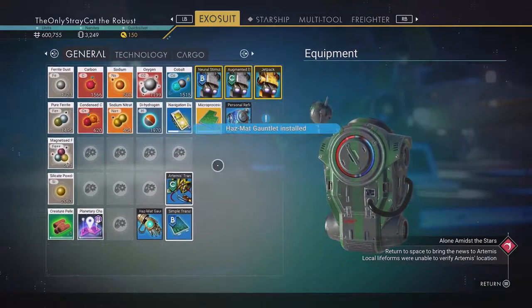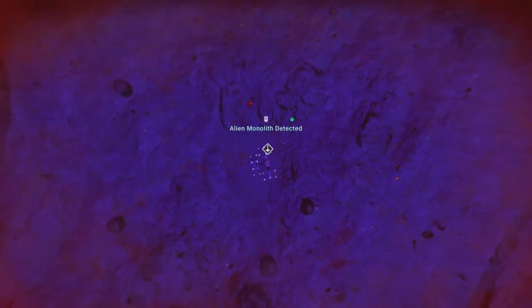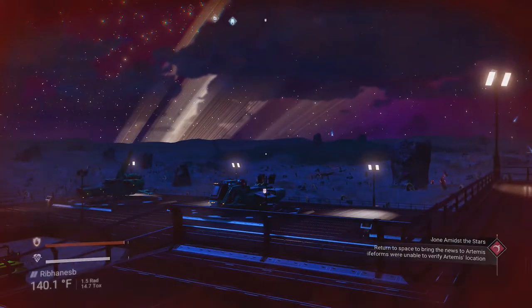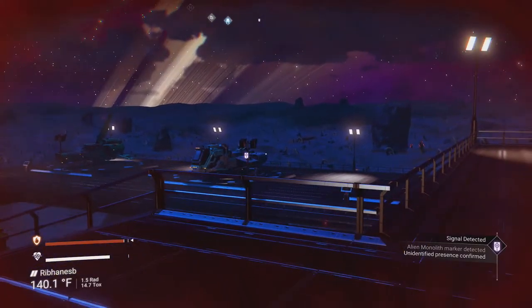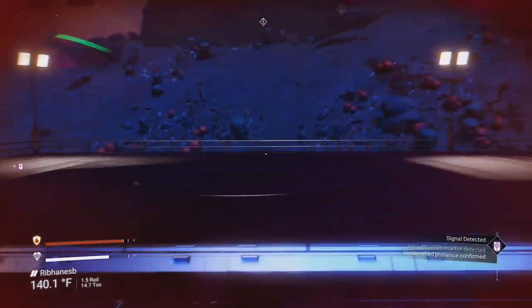There we go. Much better. And now let's plot the route from that — see where it sends me. Alien monolith detected. It's not that far away, either. It's really close by.